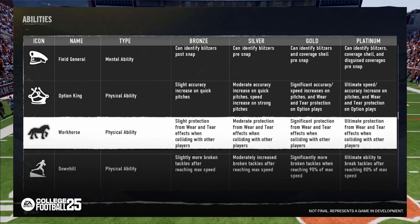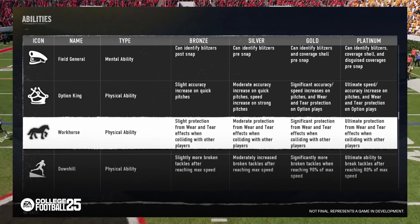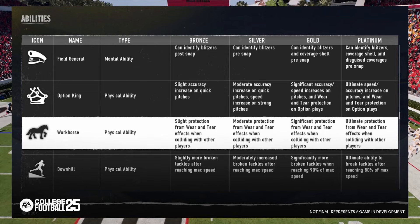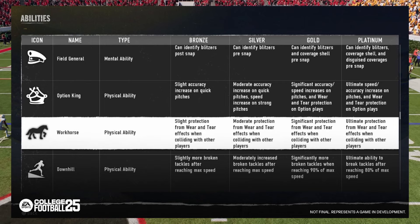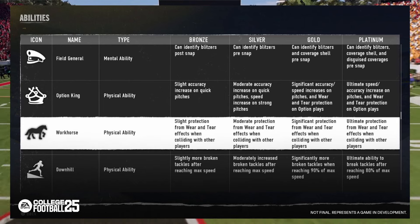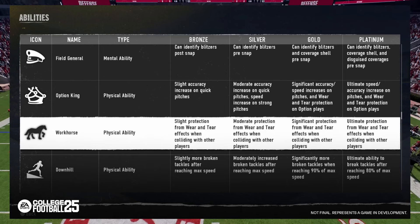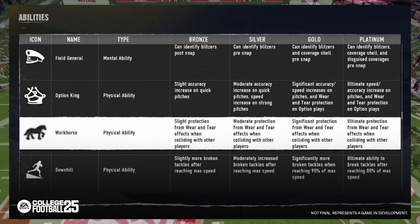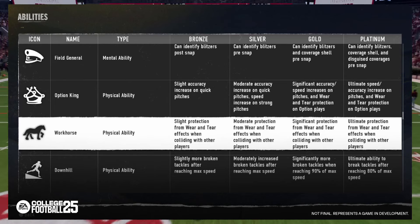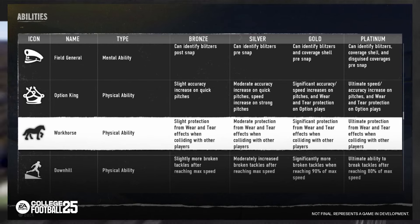So very basic — if you're someone who runs an option offense, that should be like a basic feature. But it shows that if you decide to run the option from a team that normally doesn't run the option, you probably won't have this at all, and it might be a little bit more difficult to run the option. Seems like people who've played it have liked the run game and the option game.